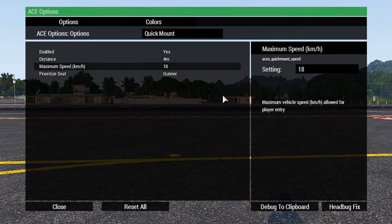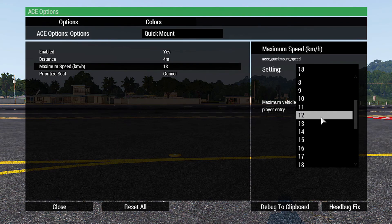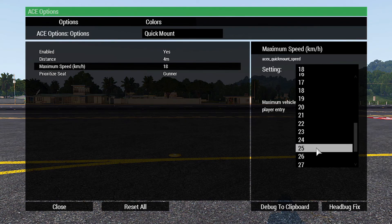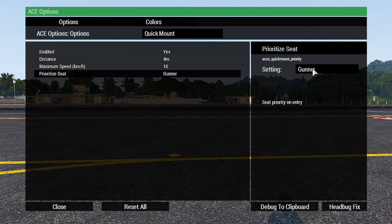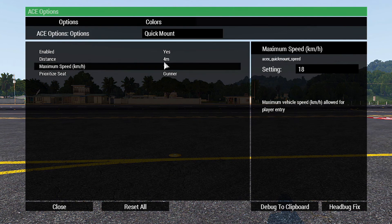Maximum speed is the speed that the vehicle has to be moving at or less than in order for you to enter. So if a vehicle in our group is moving at, say, 25 kilometers an hour, then we won't be able to get in it. But if it's at 15 or under 18, then we will be able to get in it. And 18 kilometers an hour is the same speed as a sprinting player — so in real life, if you were sprinting towards a vehicle and they were at the same speed, you should be able to grab on and hoist yourself up. That's the idea anyway. So I've set that to gunner, 18 kilometers an hour, 4 meters.